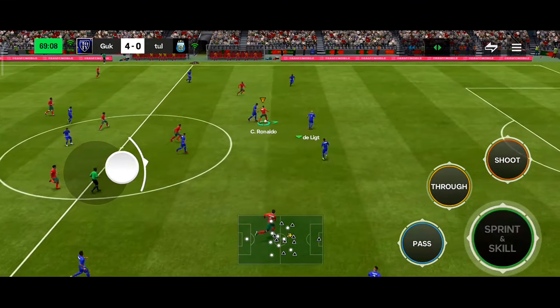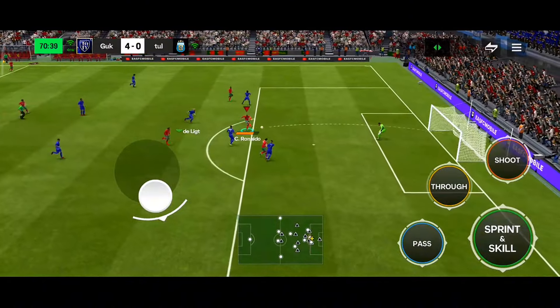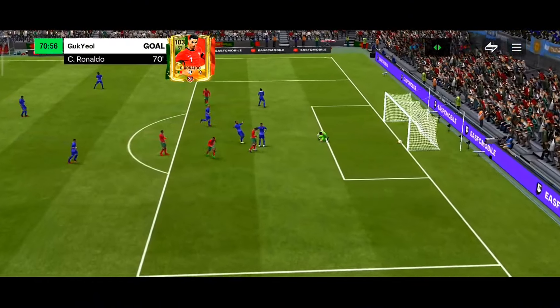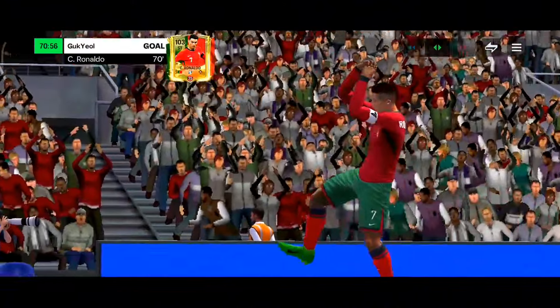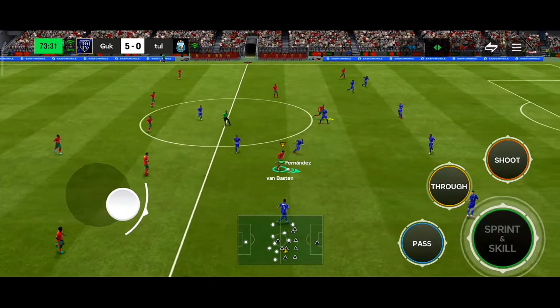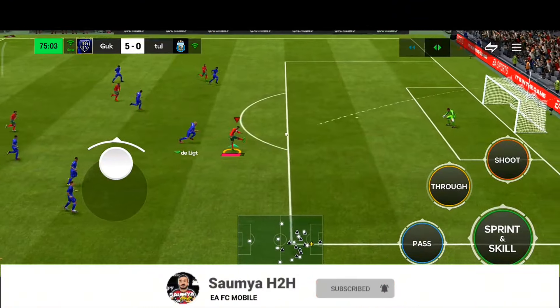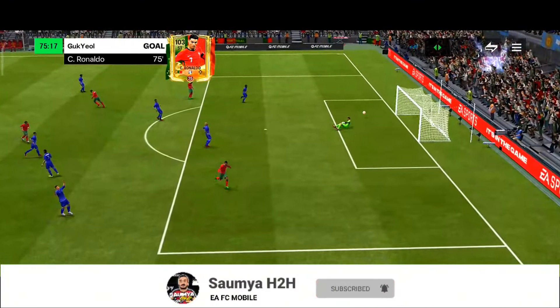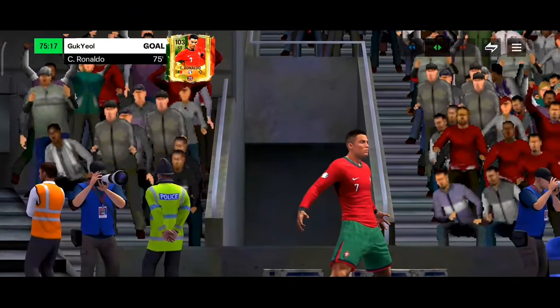Zidane has the ball, passes to CR7. CR7 with the heel-to-heel, standing the nearest defender. Van Basten has the ball with the open-up fake shot; I activate the trigger run to CR7. Pass to CR7 with the heel-to-heel — let's go for the finish. Once again CR7 scores with the power shot — what a beautiful finish by him!